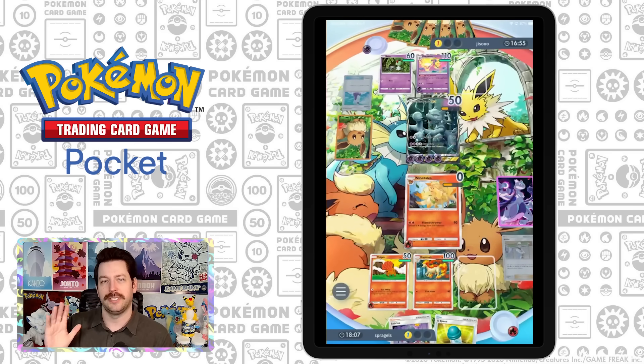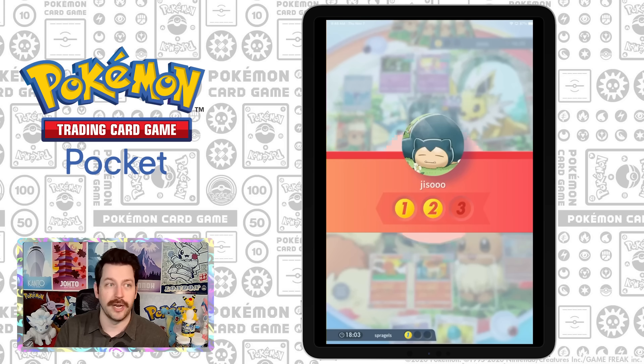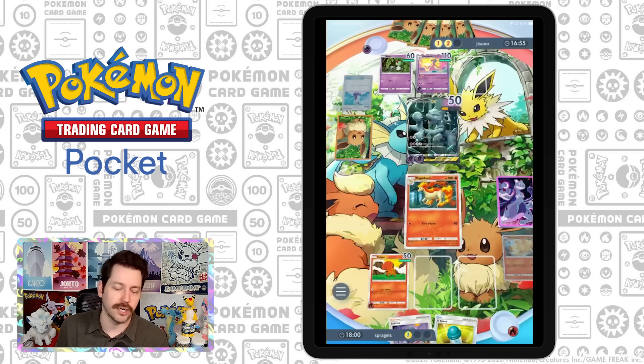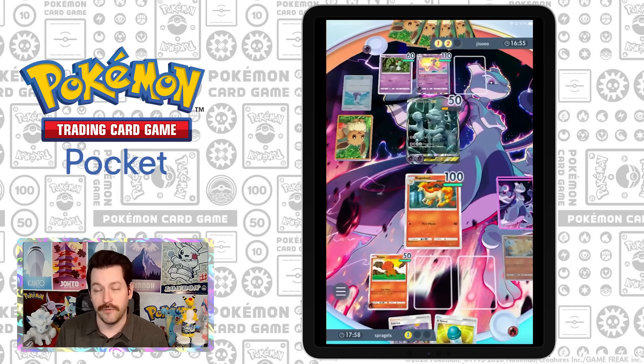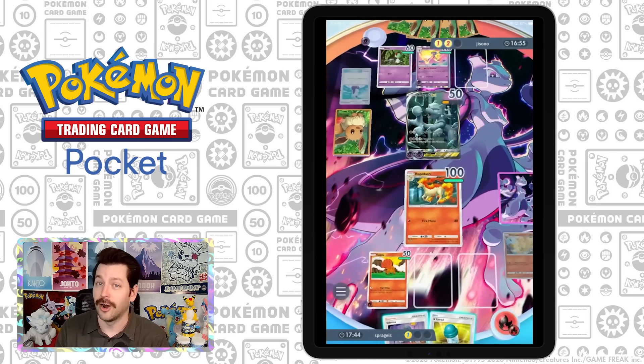My first tip would be, of course, play the decks you have. Don't stress about trying to find some mythical, perfect deck that is going to crush the event. Play what you got. If you've been opening Pikachu, you're going to be playing Pikachu. If you've been opening Charmander, you're probably playing a Fire deck. If you've been opening Mewtwo, you're probably going to play a Mewtwo EX deck — and you're going to need to take a shower after every game. Unfortunately, Mewtwo EX players are disgusting.